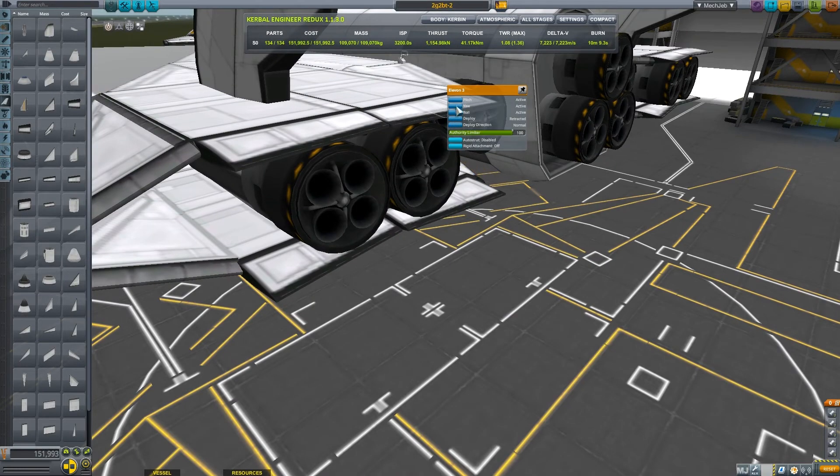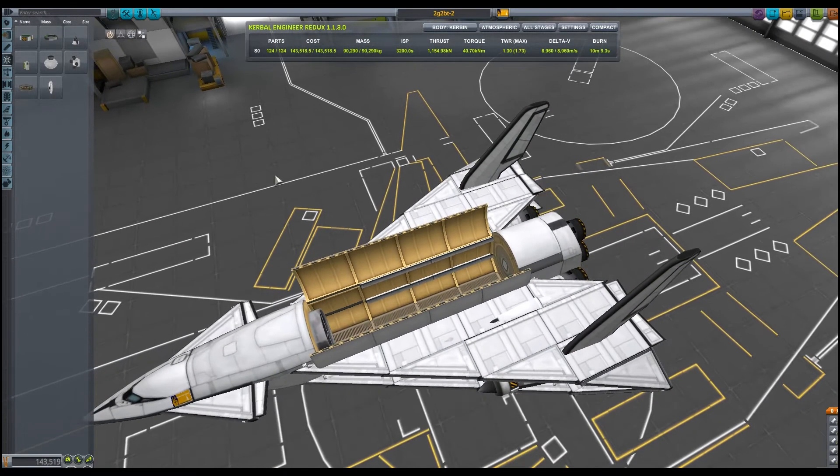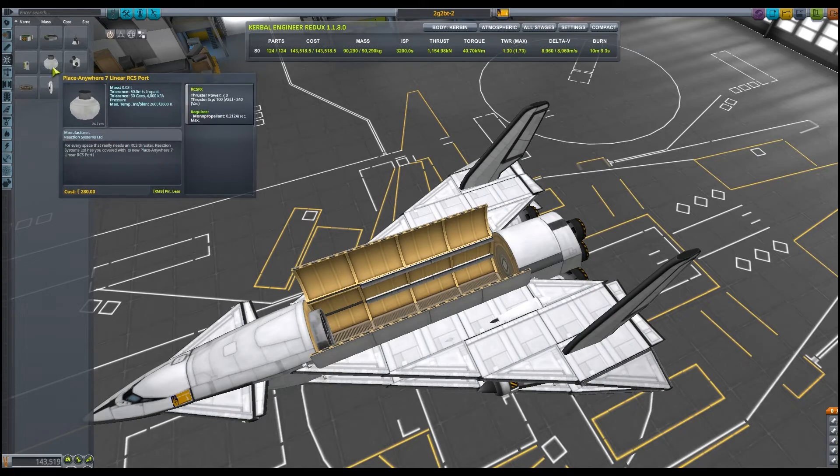You can go a step further and do this to all surfaces. You could also install additional SAS modules to provide torque, and perhaps thrusters to control your vehicle outside of the atmosphere.